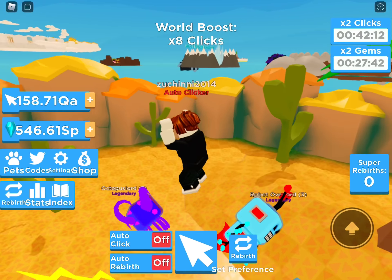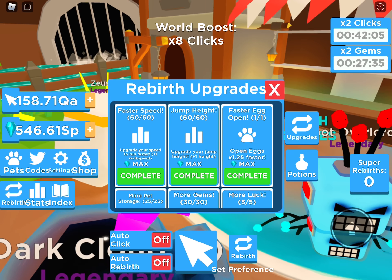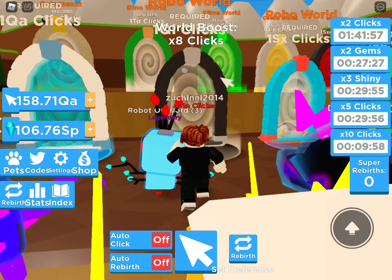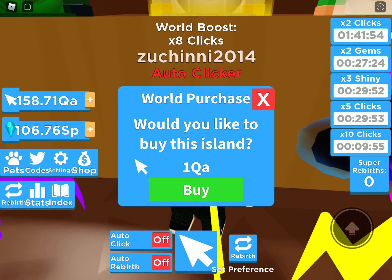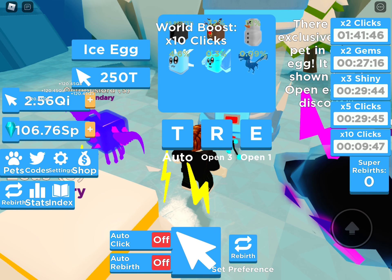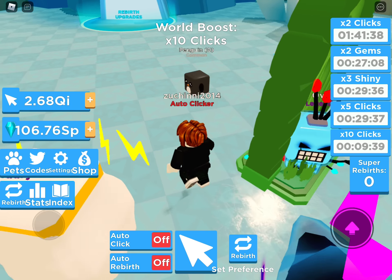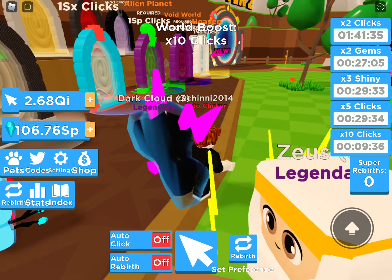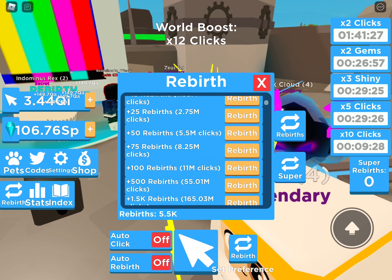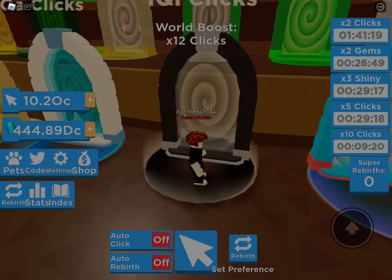Oh my god, how op are these pets? I'm gonna buy some potions because we really need them — they're gonna help us so much. Let's buy one on the way out. It's 4.8k, make sure you use this because it's gonna help you out so much. This is Robot World, which is pretty op. And there's a 25-trail rebirth option — I'm definitely down for that.